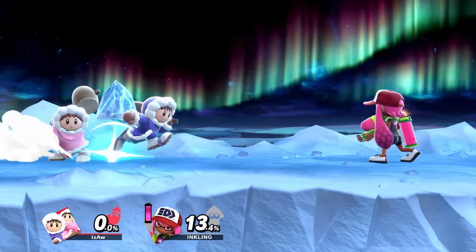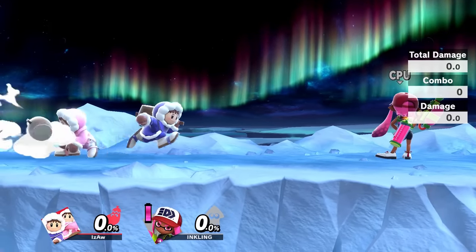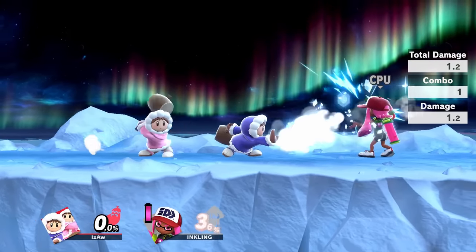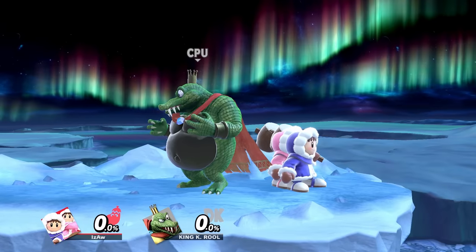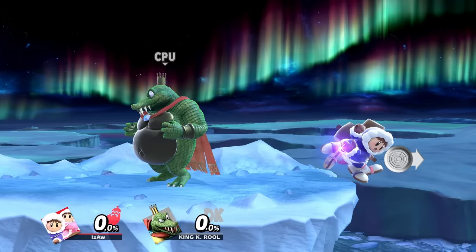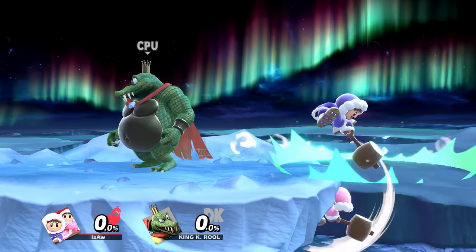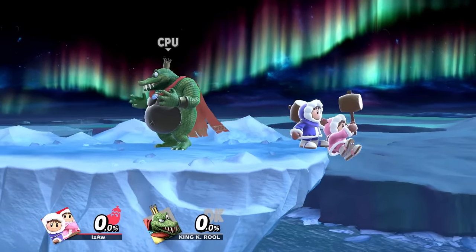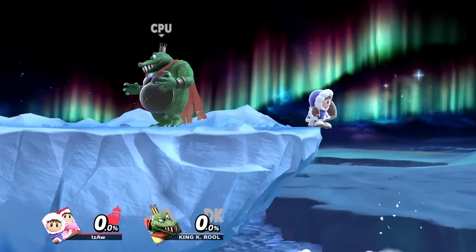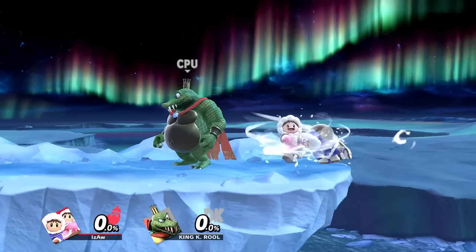Or you can have Nana pressure up with neutral B while Popo uses his hammer. They can also desync by doing a down smash and then buffering a dash, and they'll automatically run in opposite directions. As for miscellaneous desyncs, there are a couple of important ones. If you run and press grab at the ledge while doing a half circle on the control stick to get the ledge quickly, Nana will grab the ledge. If you simply do a forward smash, she'll do a reverse forward air at the ledge, or you can do a down special.